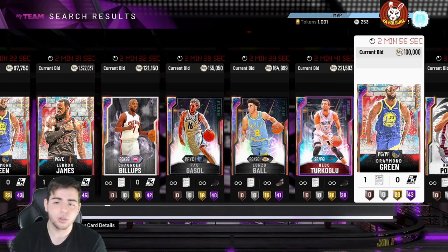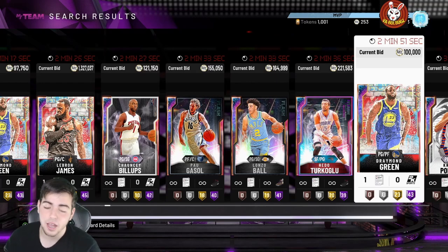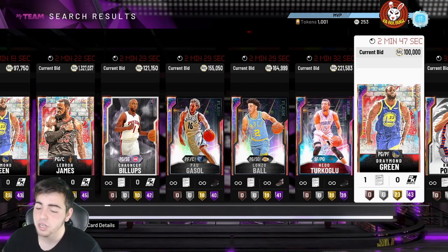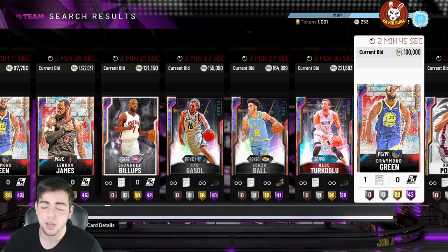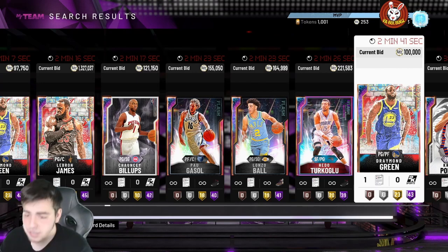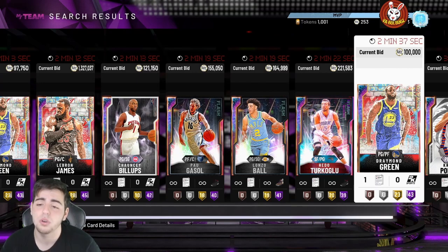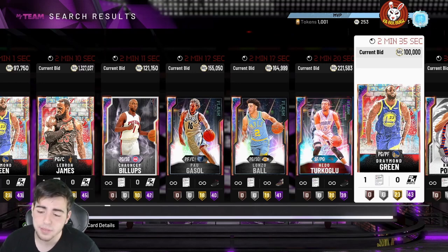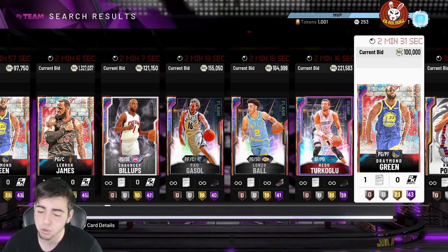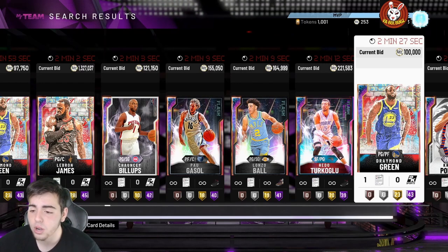Just drop the bid and hope you win, because then the market goes poof — no one can see the card besides you. You could get a Ben Simmons or something for 100k easily. That is literally the method to make a lot of MT. The auction house glitch is still here — make sure to try it out, you can make thousands of MT this way. Do not post between 3 to 7 Eastern because it's toxic. Hope you guys enjoyed the video, stay tuned for more content — have a good one, peace.